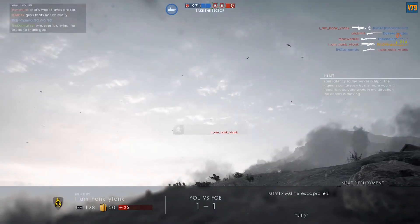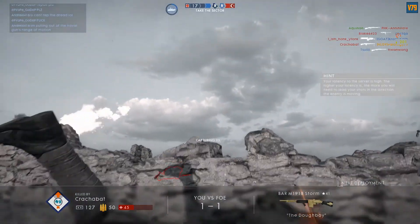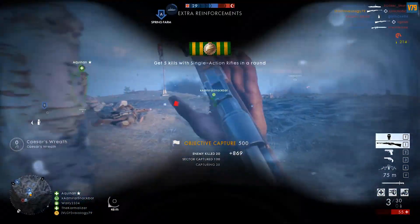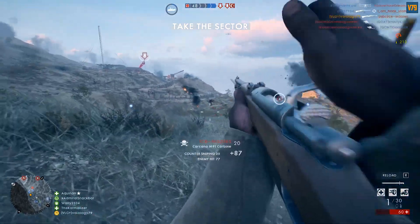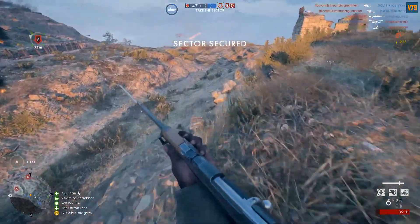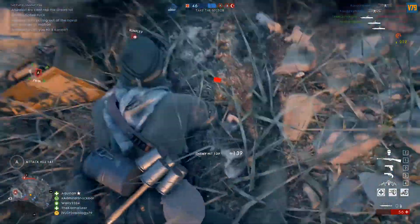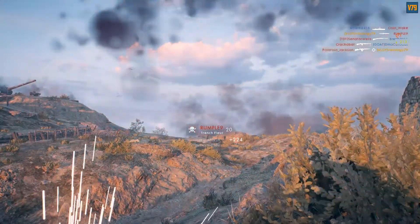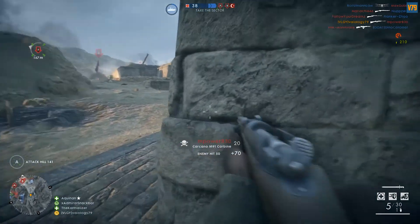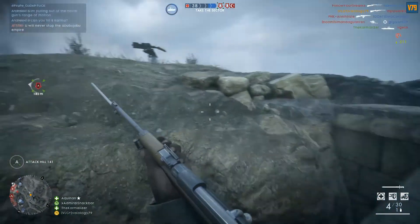Now on A sector — I kill that guy but miss the shot on the support and suffer the consequence, getting only a kill assist. Moving to the next sector, I got killed by that support, got revived, and I'm going for payback. Pushing forward, I spot a sniper and a dot on the mini-map, so I go check it out. A guy just spawned on me — my mistake was killing him with a melee attack and I died.